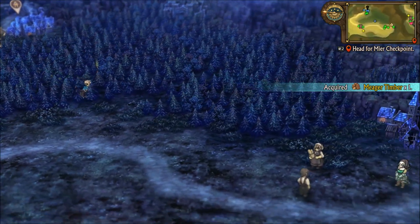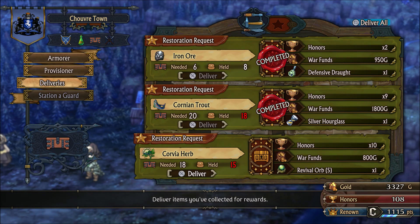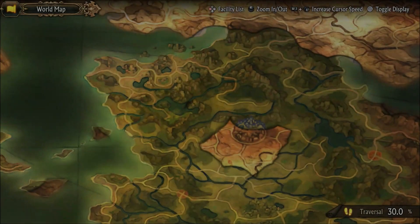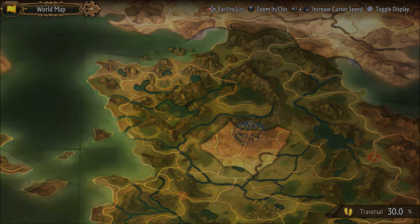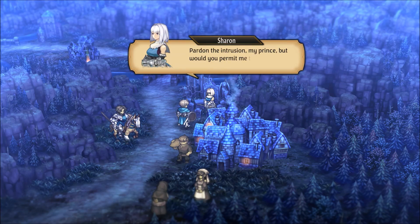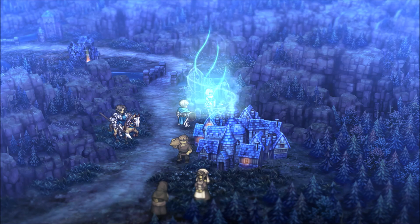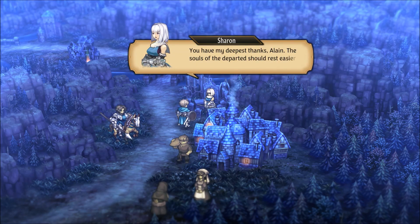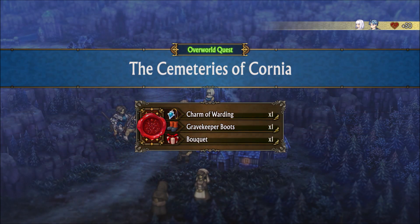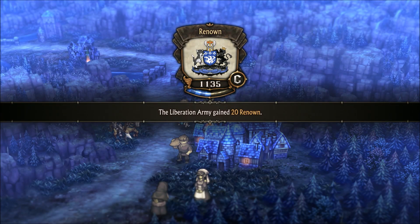Can we complete this one over here? Still need more herbs — we'll come back to that one and get three more herbs. There's another cemetery around here, so we'll go ahead and examine this. We completed it — we get a Charm of Warding, Gravekeepers Boots, and a Bouquet. 20 renown as well, hell yeah!